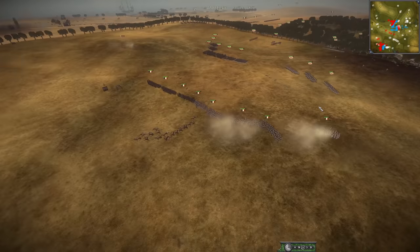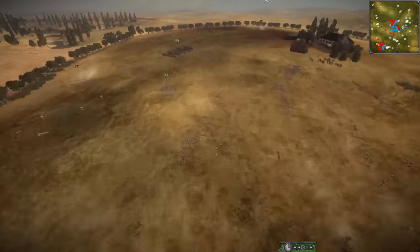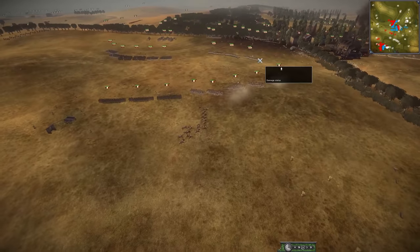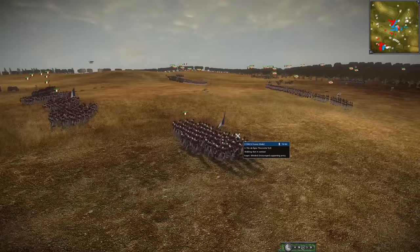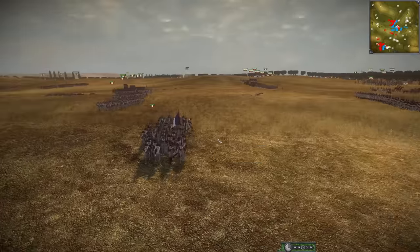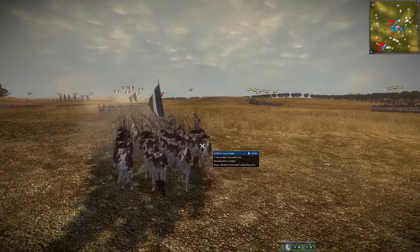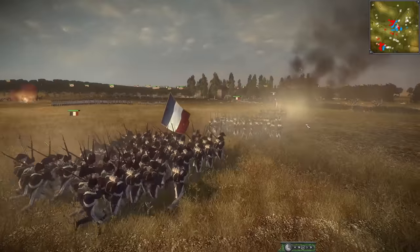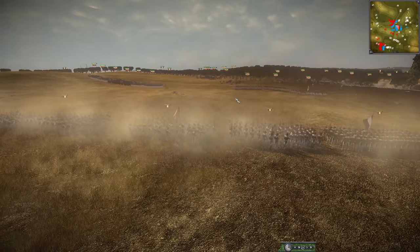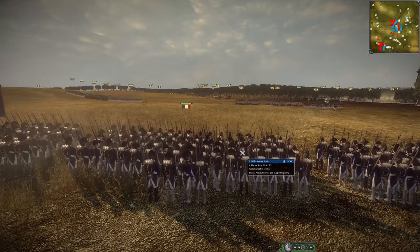Just to remind you guys — this is the French force that was attacking the Russians up on the hill and lost half of their army. I actually like this play by the French forces here. He got out of there and maneuvered to a different part of the battlefield. Because I just feel like he would have lost over there — I think he can be a lot more effective and get a lot more kills for his team.